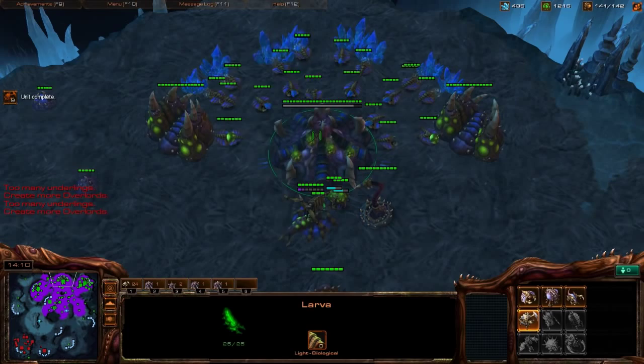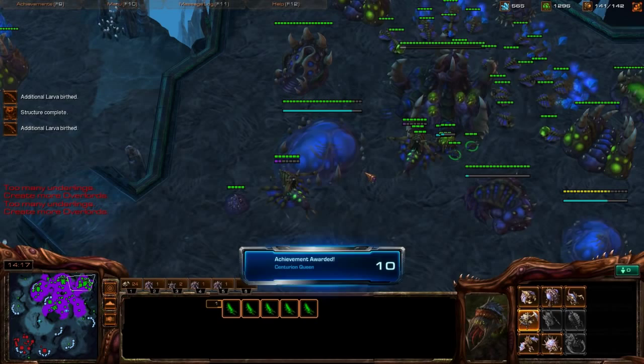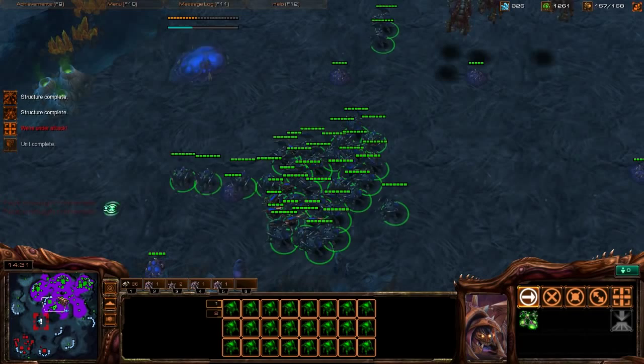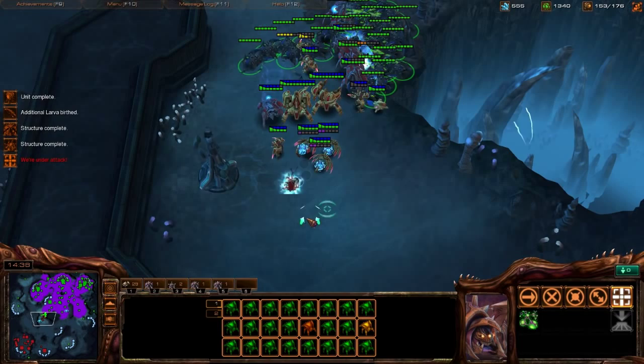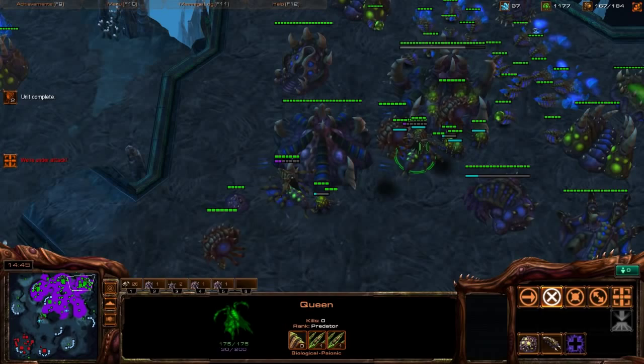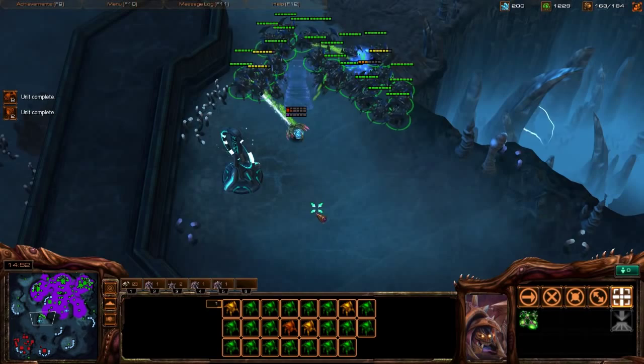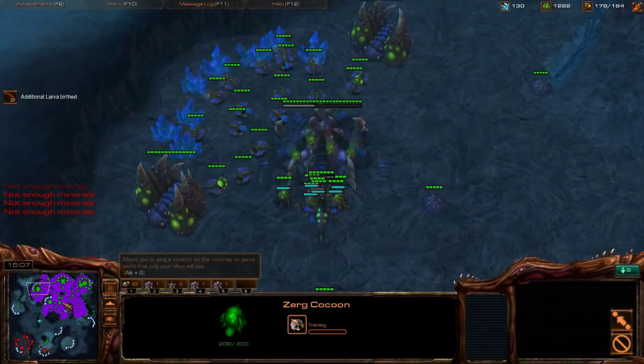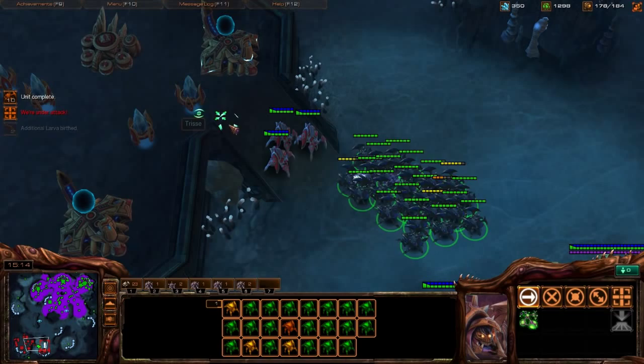More upgrades, more Overlords, keep larva injecting. We have six gases now through three bases so really push gas into upgrades. Active scouting — make sure he hasn't taken a third base. We have a lot of Overlords positioned well. He's coming — let's build more units, get in there with Roaches, nullify his Force Fields by getting right in there. Continue to macro in the background, never miss larva injects — go back in and just keep building all the time.